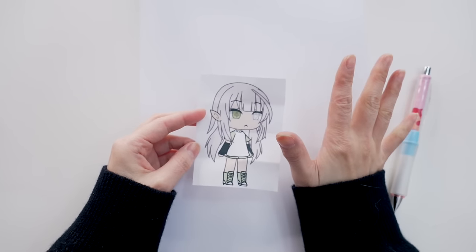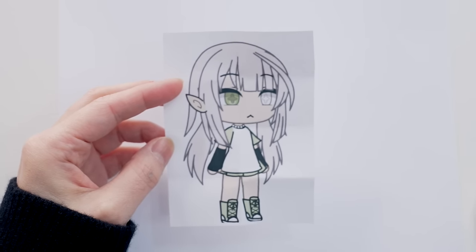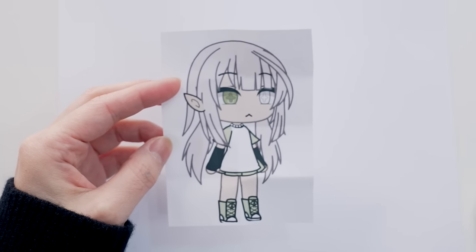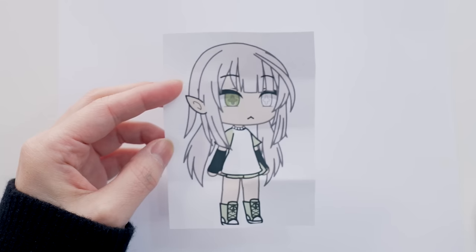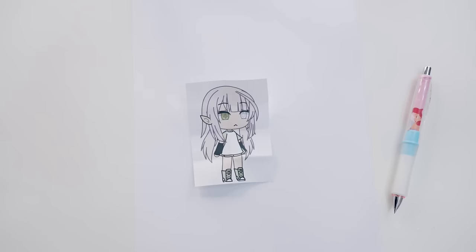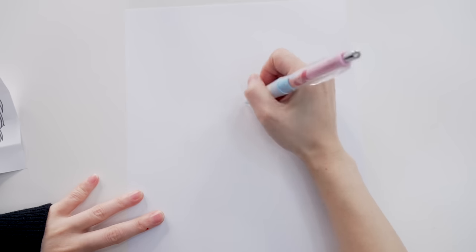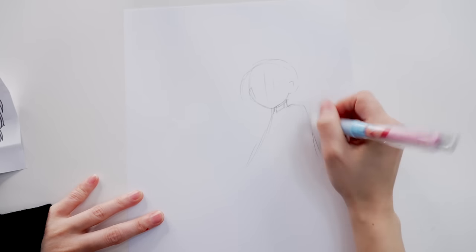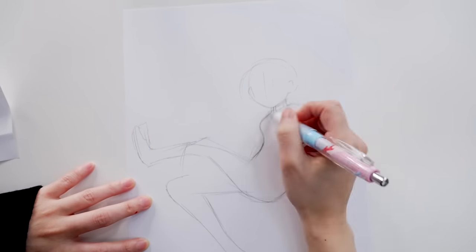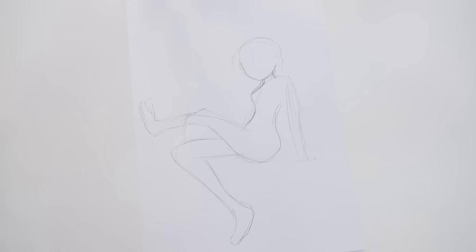Let's start with her — this is our first character. I asked you guys to give me a little bit of background information for each character and I tried to take notes. This girl is 16 years old, her name is Minto, she's a girl who likes mushrooms — interesting! I know what I'm going to draw but I need to figure out the pose. Maybe I could draw her sitting down.